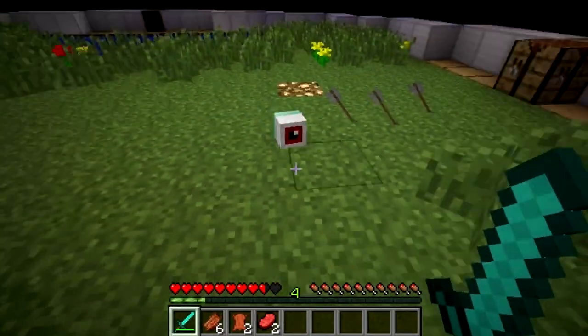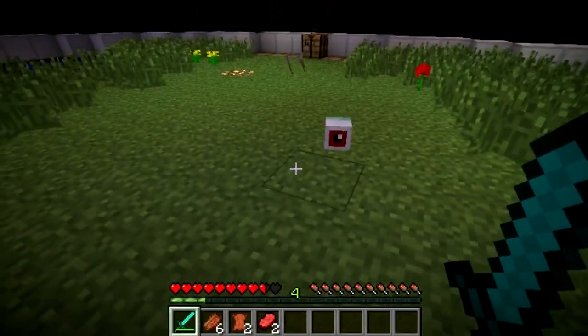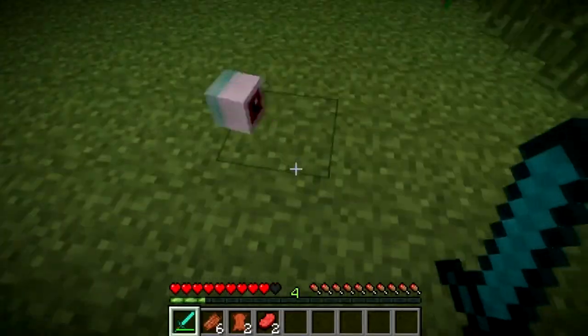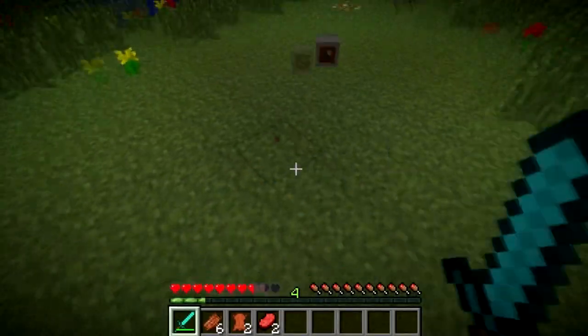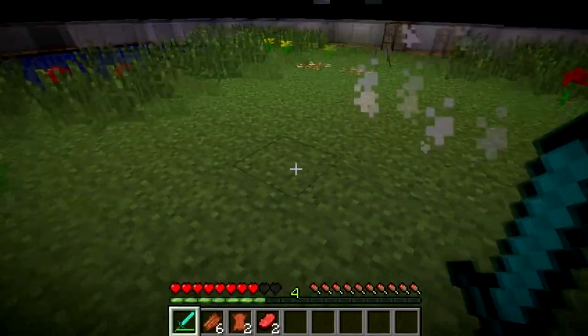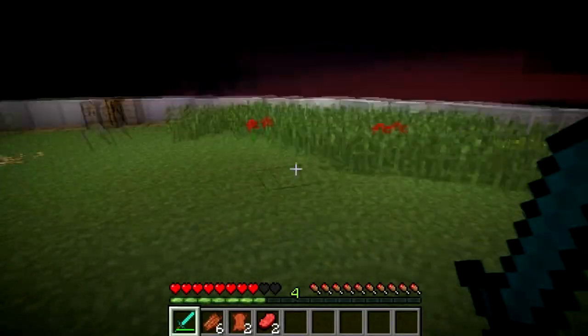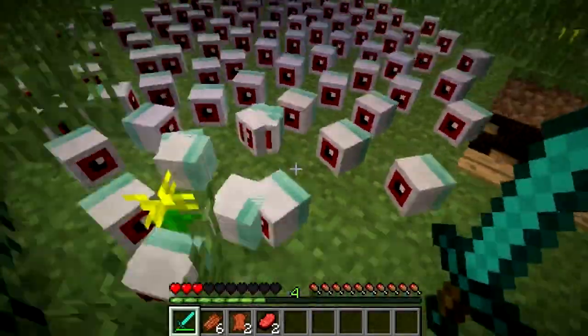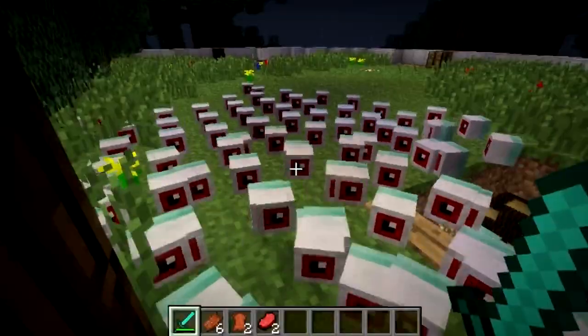Here is a weird looking eye monster and in the front picture it shows that it has legs, arms and a tail, but to me he's just a square block so I'm not quite sure what's wrong with it. We're going to spawn another one and see if we can create an eye apocalypse. I created a hundred of these monster eyes and they're going to kill me so I'm going to put it on creative mode.